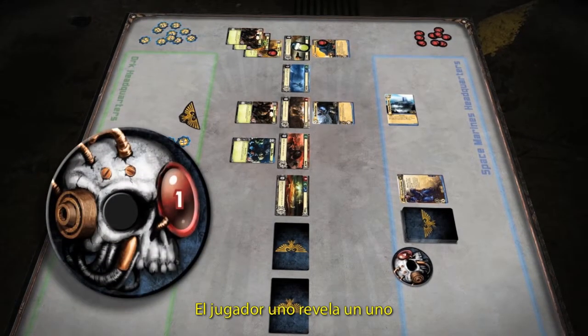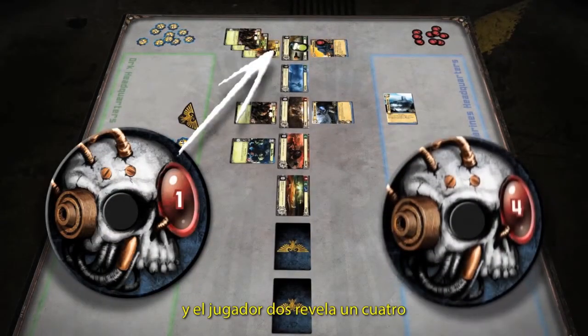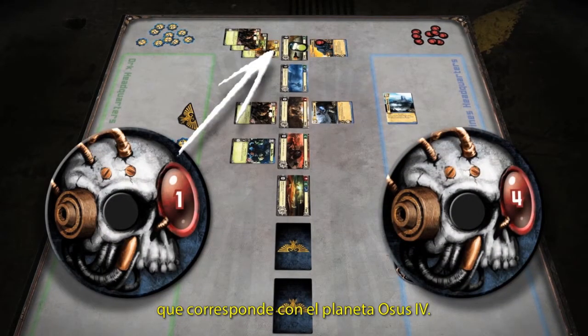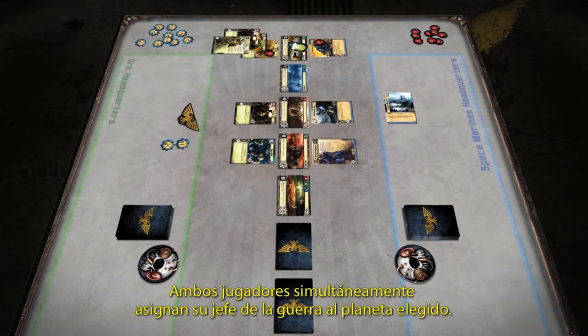Player 1 reveals a 1, which correlates to the planet Balas, and Player 2 reveals a 4, which correlates to the planet Osus IV. Both players simultaneously commit their Warlord to the planet chosen.